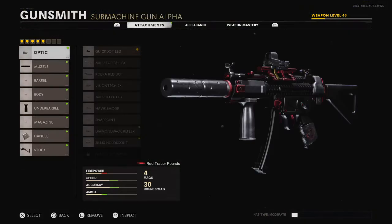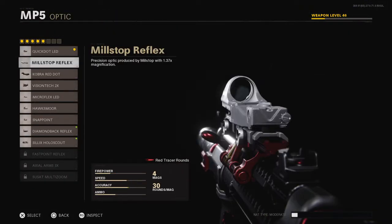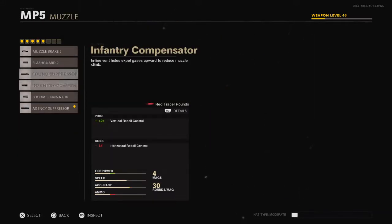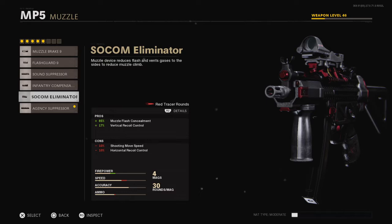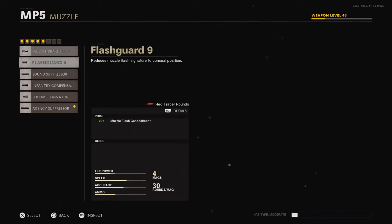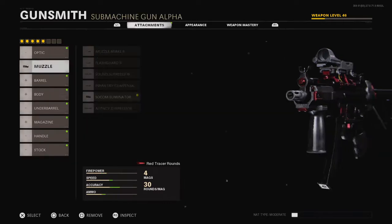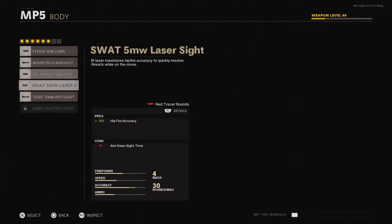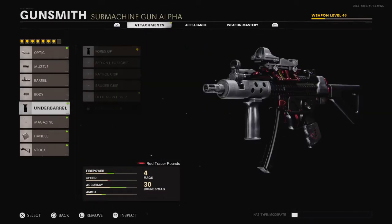There we go. I'm gonna switch these up a little bit because some things I don't want on here. I'm gonna change that. I don't want the suppressor — that's the thing. I think I'm gonna go with this one. I'm gonna put on this — you want a good fire rate, some accuracy is always good.